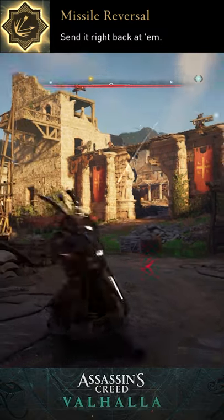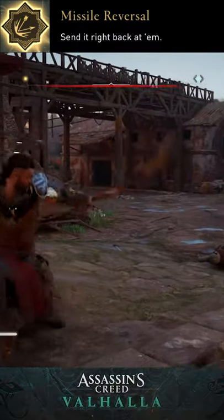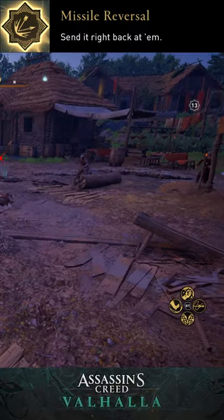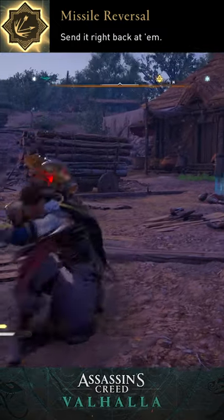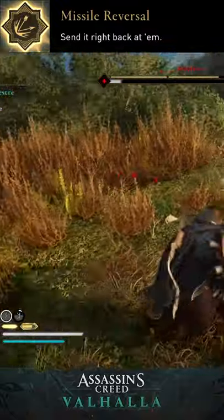Missile reversal is probably my favorite skill. Of course it looks cool, but it's also actually useful in combat and can be applied in many situations. And when they say virtually any projectile, they mean it. Enemy chucks an axe at you, throw it back. Bomb, chuck it back. Landmine, you get the picture.